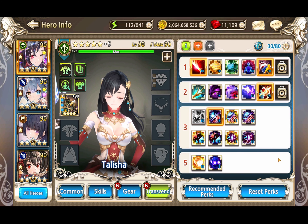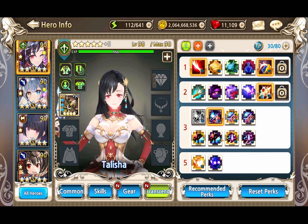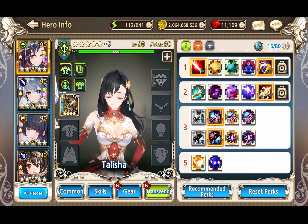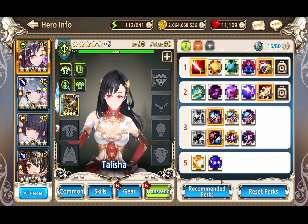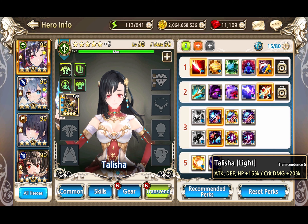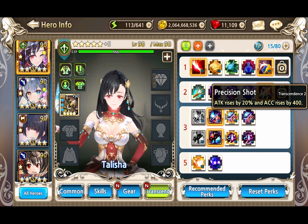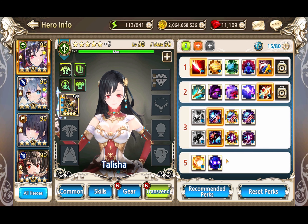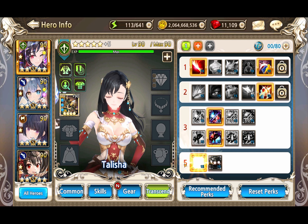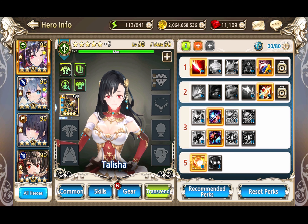Now that we've checked her skills, let's check her transcendence perks, because those are important. I've already set a base template which I believe will work for her in Eclipse. The final choice I'm not really sure about - I might go with either attack and crit damage, or another option. Accuracy isn't really that interesting. So of course, attack and monster hunting is kind of a given.